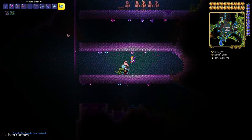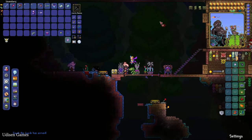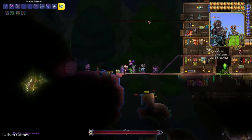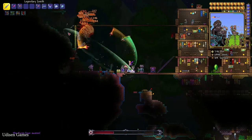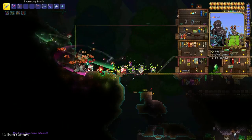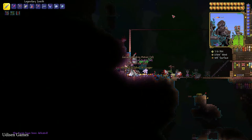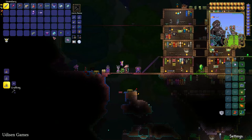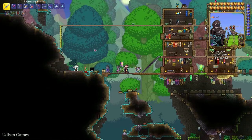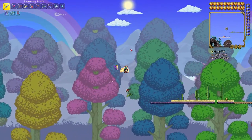Here's how the Mechanical Eye works: return to the surface at nighttime in any biome and simply right-click in the air with the Mechanical Eye. The Twins will arrive — this is two bosses in one. This boss drops several very useful materials, especially Hallowed Bars, which are extremely important for progression, along with Souls of Sight. It's an important boss for game progress in vanilla Terraria.